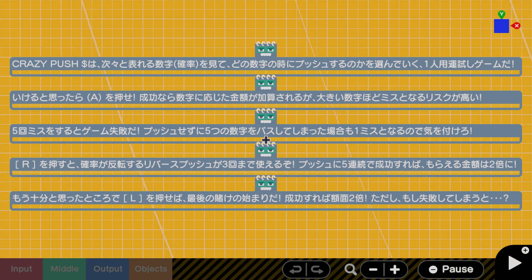Crazy Push Dollar is a one-person luck test game that looks at the numbers that appear one after another and chooses which number to push at a time. If you think you can do it, press A. If it's successful, the amount corresponding to the number is added, but the greater the number, the higher the risk of making a mistake. If you make a mistake five times, the game will fail.